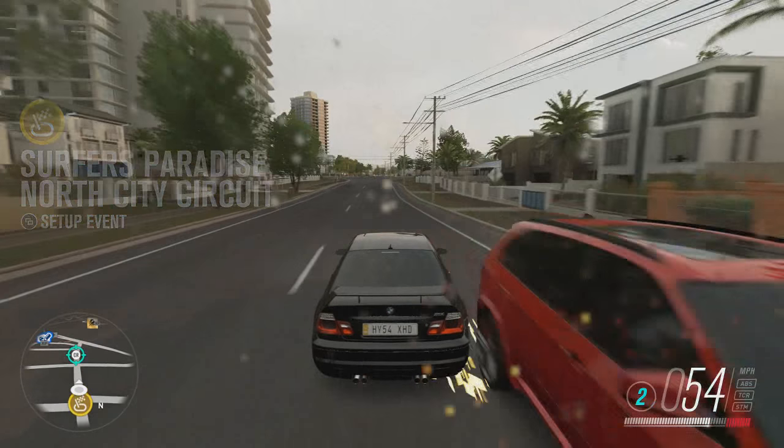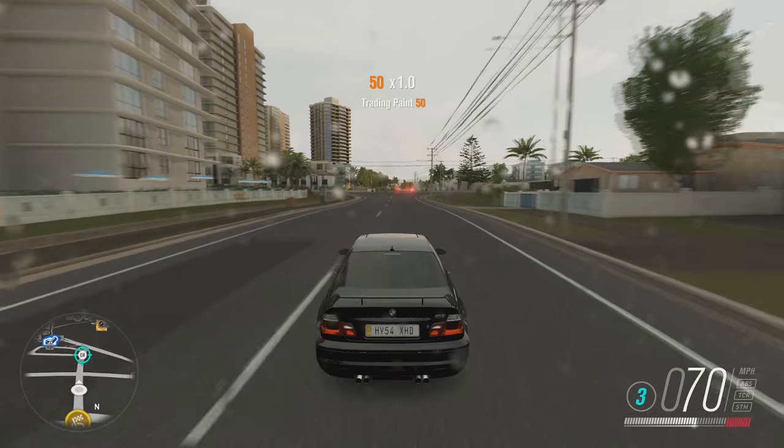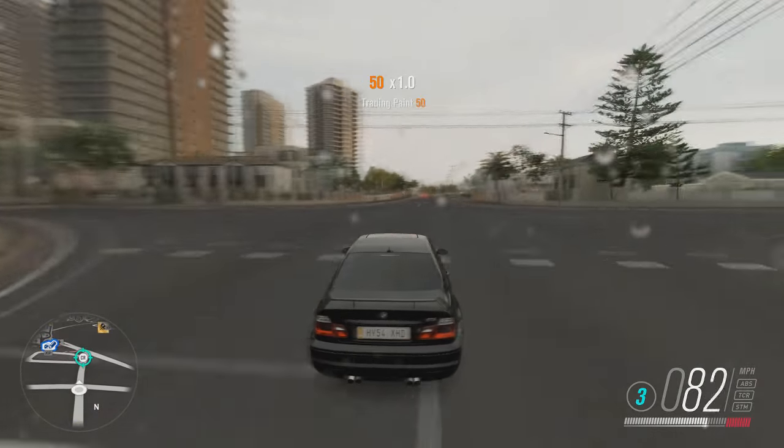As you can see there, we hit it too slow. You just need to slide along the side of it at some speed and you will get a trading paint skill, which is quite good.